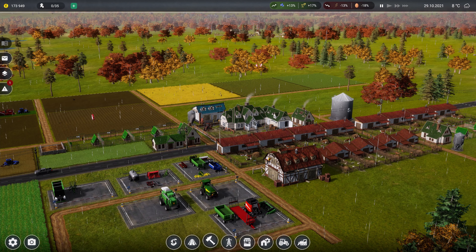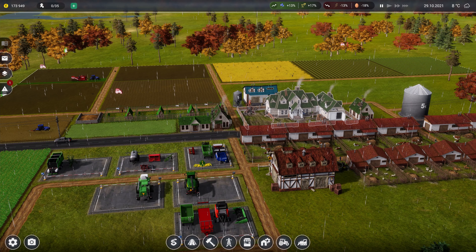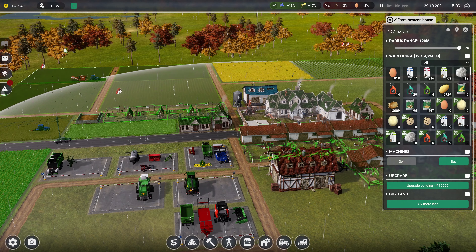You don't actually click on any of these buttons that are down here or anything around here, which you would think you would do. What you actually do is click on your main house. Once you do that, you then get a button down here that says 'Buy Land', so just click on 'Buy Land'.